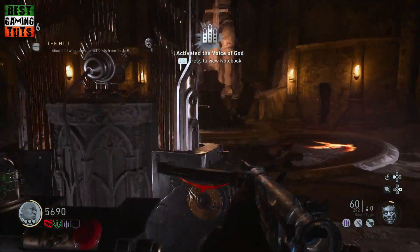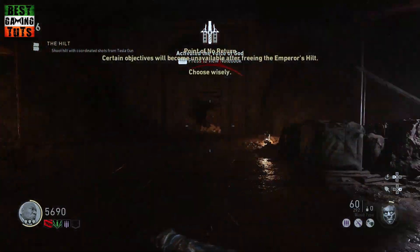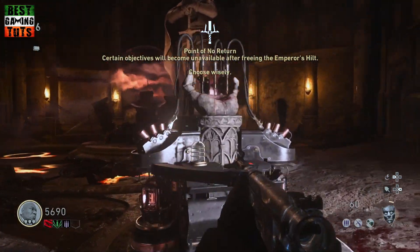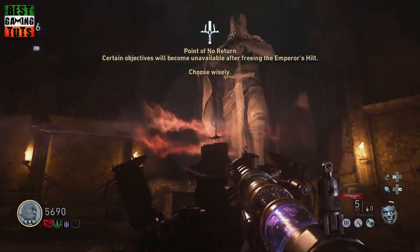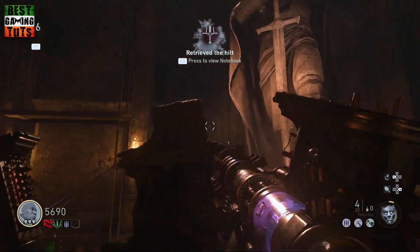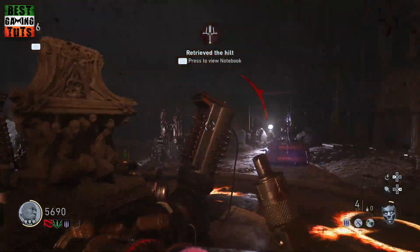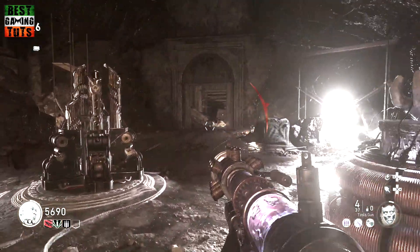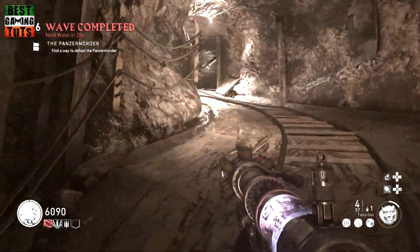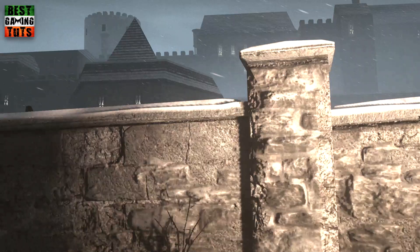Once you've matched up the images to the numbers you are free to interact with the voice of God. This will put a shield around the hilt and you will need to use your Tesla gun to break it, then pick up the hilt itself. Note that if you're playing multiplayer, all players will need to shoot the shield at the same time with the Tesla gun. Now that you've gained access to the hilt, continue out of the Emperor's Chamber and you'll be greeted by a small cutscene.